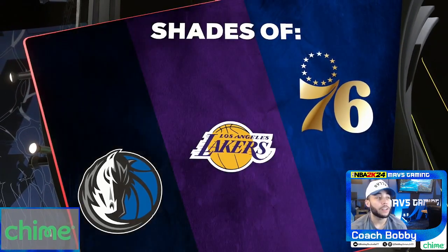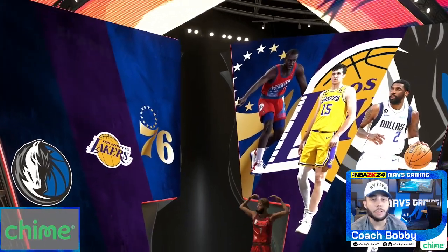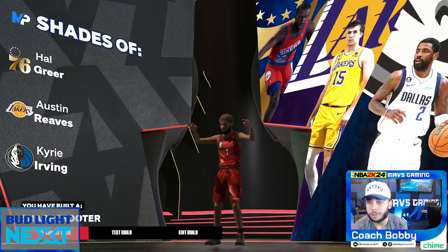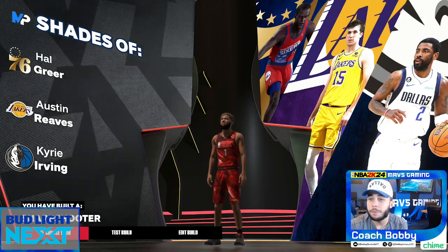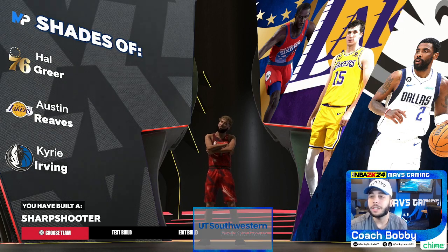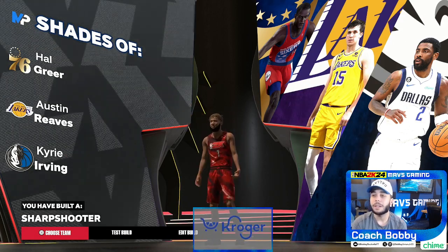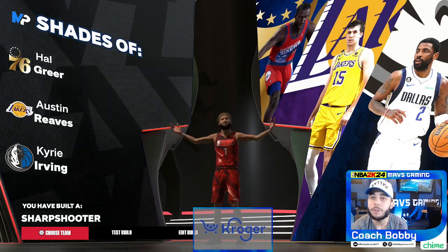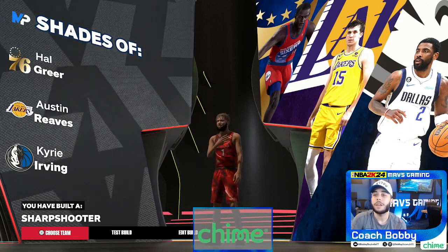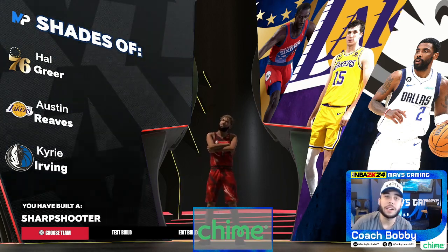You can see the archetypes — you're actually going to get Kyrie Irving, which kind of surprised me, Austin Reeves, and Howie Greer. And the build name? Take a guess — Sharpshooter. You can see it right there: Sharpshooter is the build name, because this build is shooting from anywhere. Let me know what you think of the build in the comments, and I hope to see y'all in the next one.